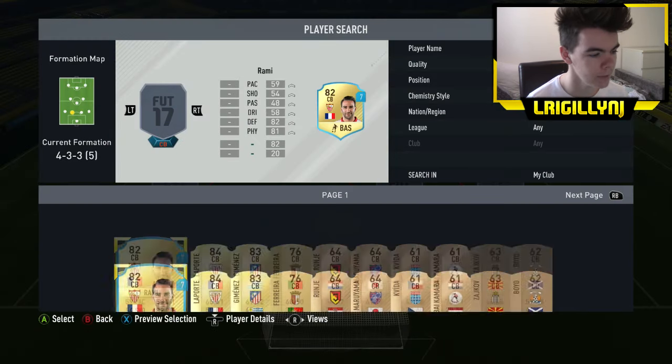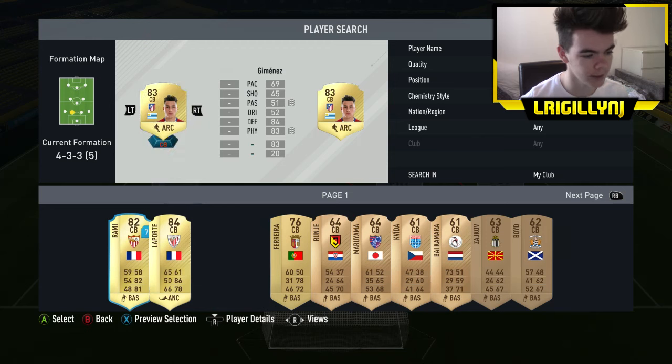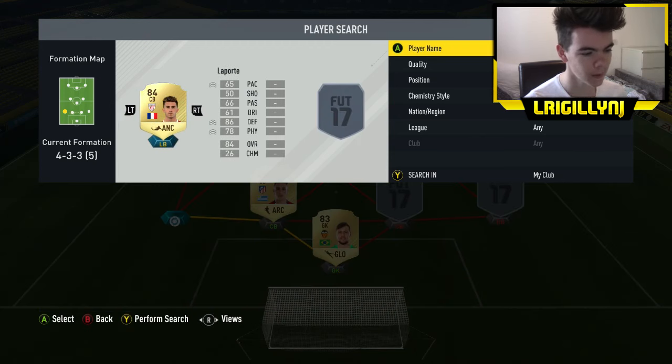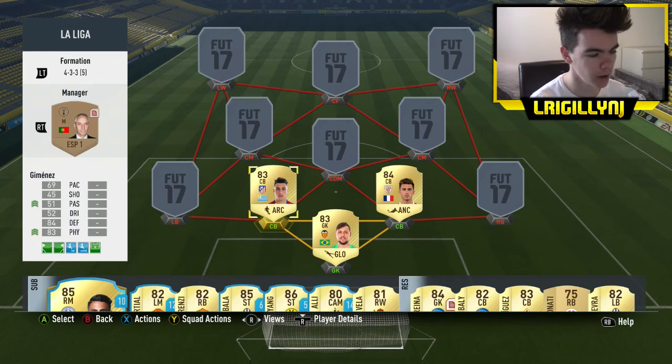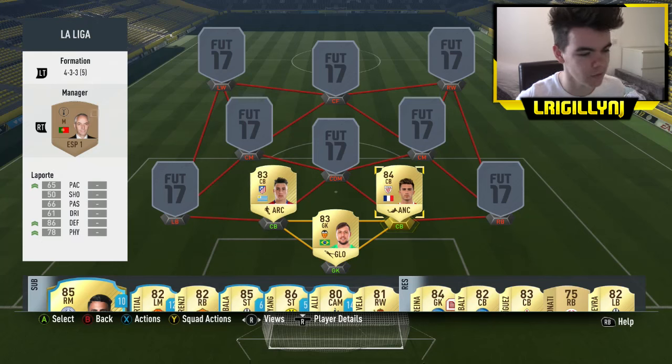Moving on to the centre-backs, I have got Jimenez and Laporte again. Two super centre-backs that I've so far used and are phenomenal. I've given Jimenez a passing and physical card. His passing at 51 is pretty low, so I thought let me improve his passing — his passing is now like 62, I think. And Laporte needs a little bit of a pace upgrade. 65 pace needs a little bit of upgrading and his physical needed upgrading, so I gave him an anchor chemistry style to really improve him there and make him even more of a beast.